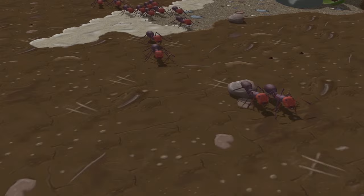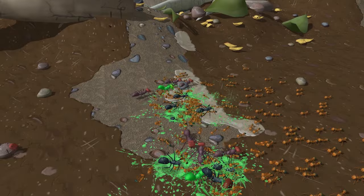For defending against this frenzied swarm of fire ants, a suicide squad of exploding carpenter ants has been summoned to melt the invaders with corrosive acid.